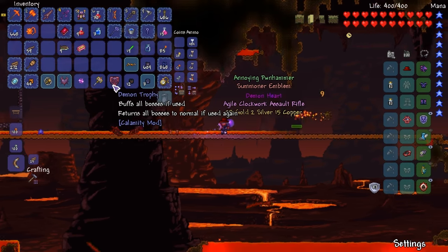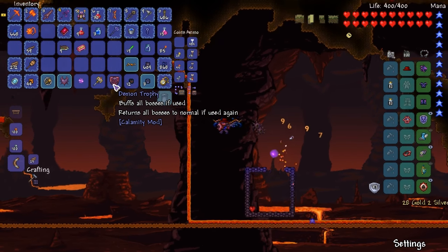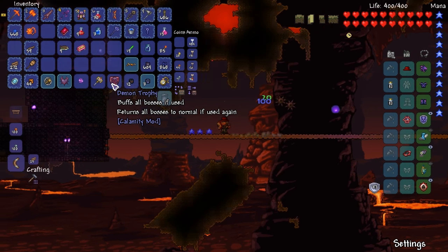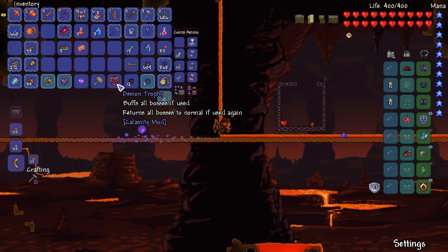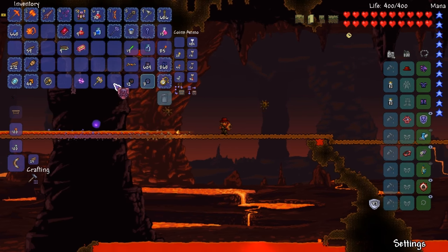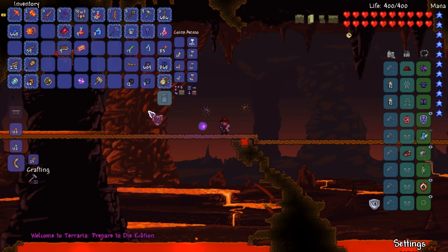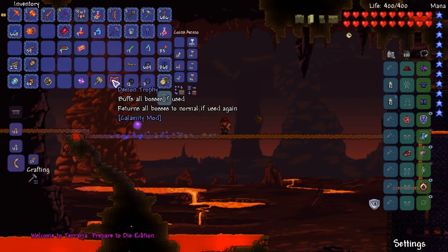Open that up. Wow. Buffs all bosses if used. Returns all bosses to normal if used again. I don't know what that is. So what, does that make bosses harder? Oh, summoner emblem. Nice. What is that? Can you whack it on? Welcome to Terraria. Prepare to die edition.